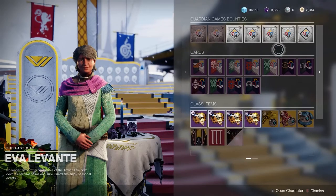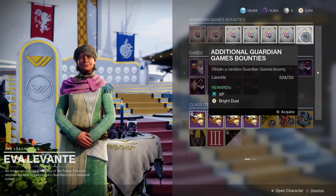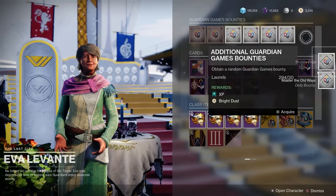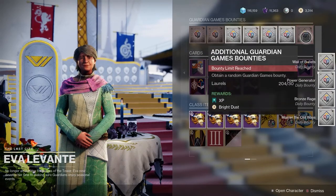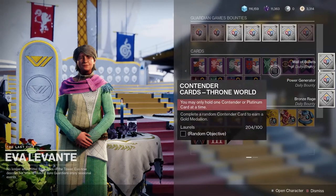If you spend your laurels on platinum contender cards you'll be constantly running out of laurels and not be able to pick up the repeatable bounties, which are the ones that grant you 10 bright dust each. Why would they lock them behind laurels instead of the usual 3,000 glimmer?